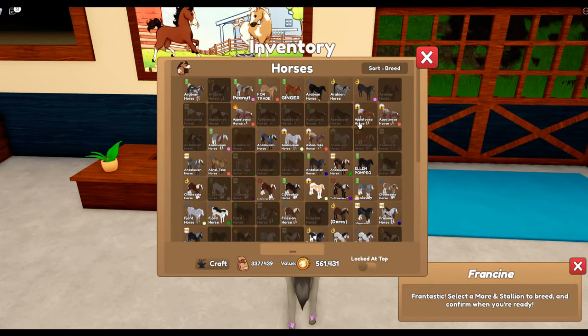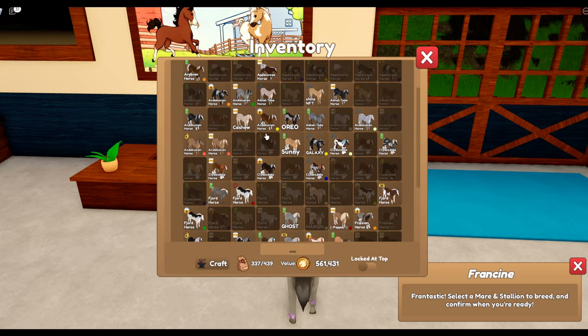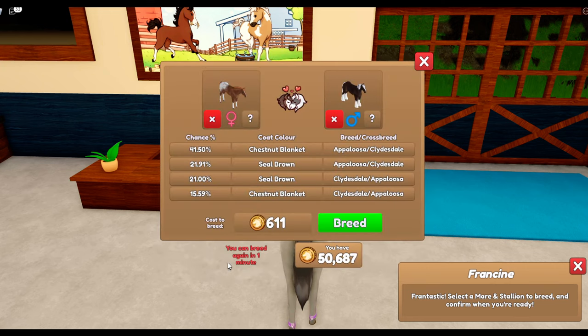Let's go with the basic Appaloosa coat pattern and let's go with another Clydesdale. Oh wow, that's really cheap as well - it'll be our luck that the cheapest foal today is actually what we wanted. I'm just going to hang out here for a minute.